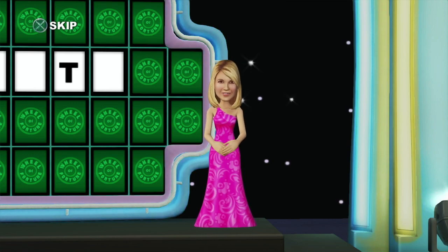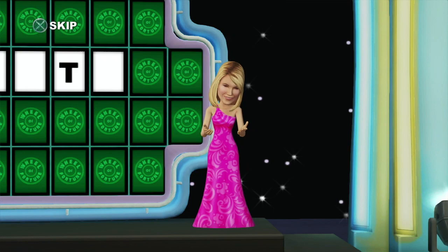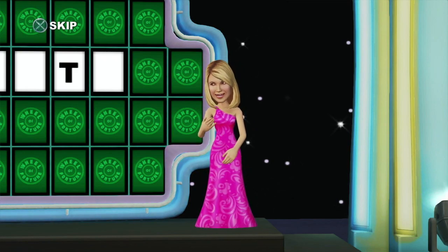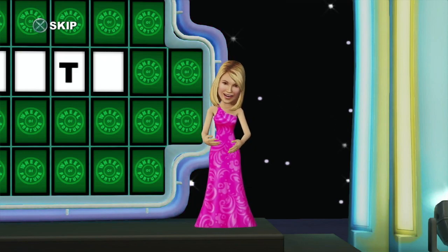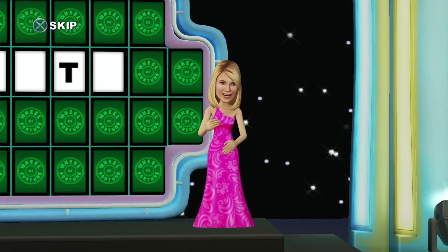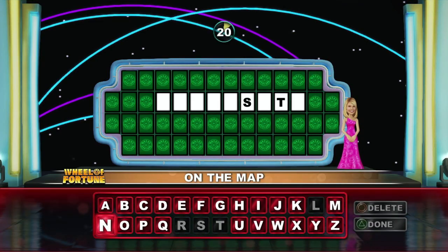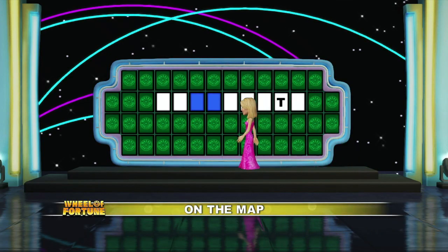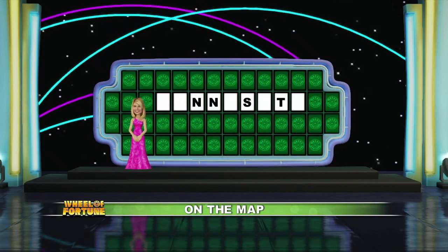This free play wedge will let you do things without any risk. You can call a vowel even if you have no money. If you do have money, the vowel is free. If you call a letter and it's not in the puzzle, you don't lose your turn. You can even try to solve the puzzle, and if you're wrong, you don't lose your turn. Yes!